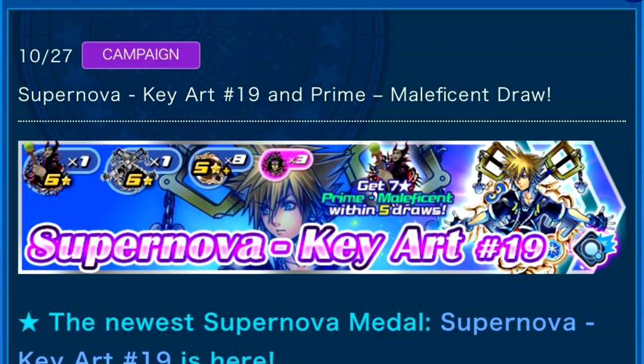To add insult to injury, the banner itself is honestly really bad. Sure, you're getting a trait metal for the Supernova metal and a guaranteed six-star Prime Maleficent, but all the other metals are not guaranteed to be seven-star — they'll be five-star or above — and you'll be getting three magic mirrors. The banner is bad on top of the fact that the actual worthwhile metal from it is not merciful.